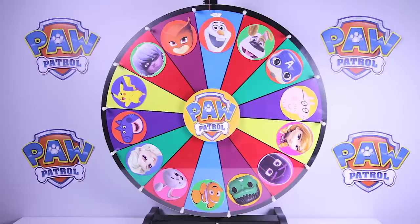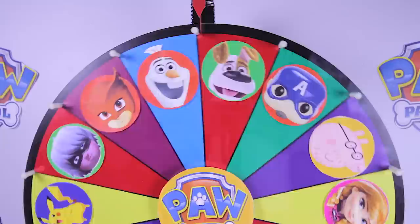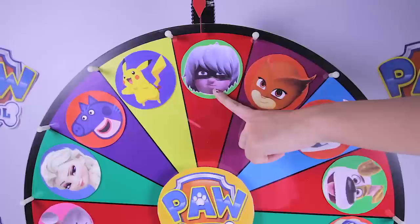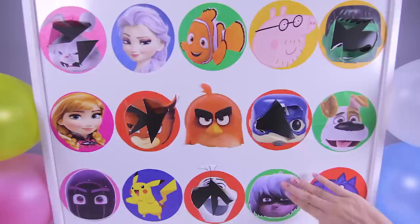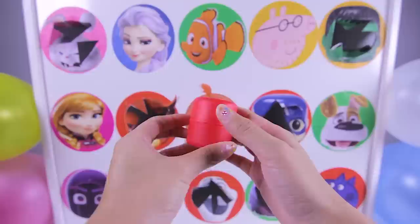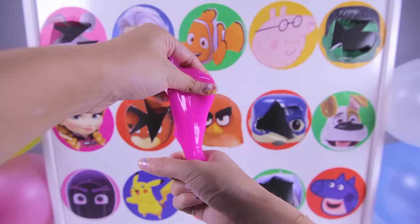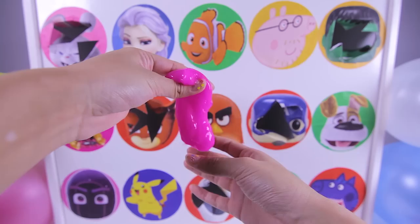Ok let's spin the wheel again! There it goes! And it landed on...Luna Girl from PJ Masks! Luna Girl is friends with the villains Romeo and Night Ninja! Ok Luna Girl, one, two, three! Awesome! It's a mashem case! It looks like Luna Girl left us one of the Paw Patrol Mashems! Oh no! There isn't a mashem in here — it's icky pink slime! Luna Girl tricked us! And that is the second time we got slimed by a villain! If we get slimed one more time, we lose the game!